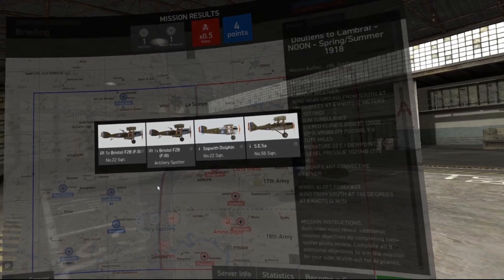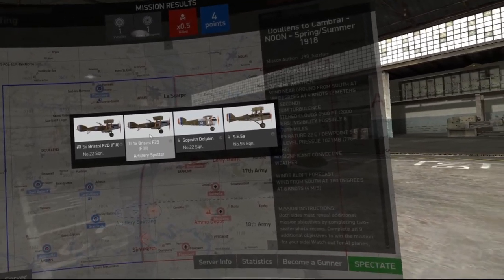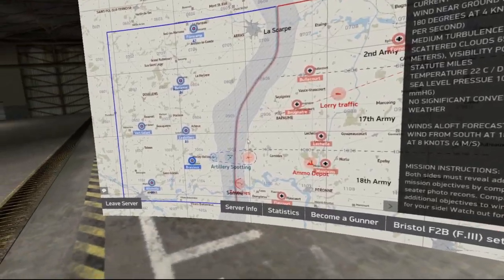Today we'll be learning how to perform the artillery spotting on the Flugpark. Step one, we're going to select the artillery spotter plane, and then we're going to make sure that it's set up correctly.